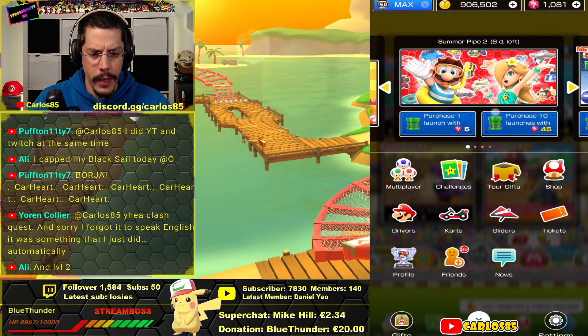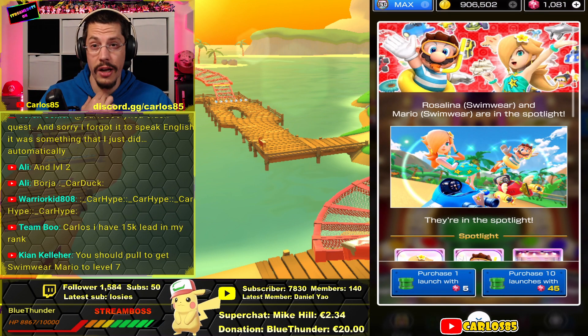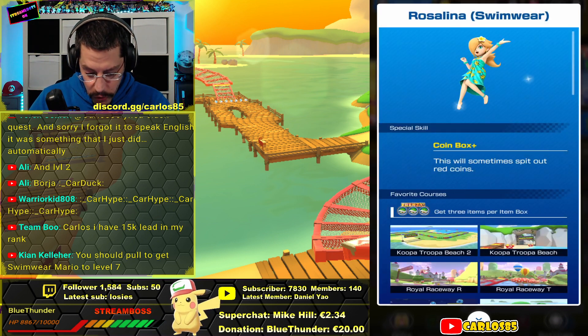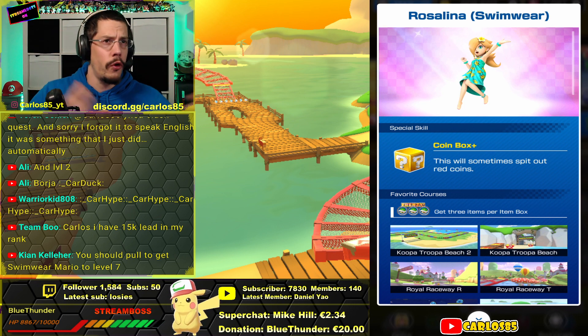Let's make a quick 'should I pull or not.' I will not pull, but I will tell you why. It's not because the pipe is not good — the pipe is actually pretty nice. We have Swimwear Rosalina in there, and she is one of the higher valued coin boxes.